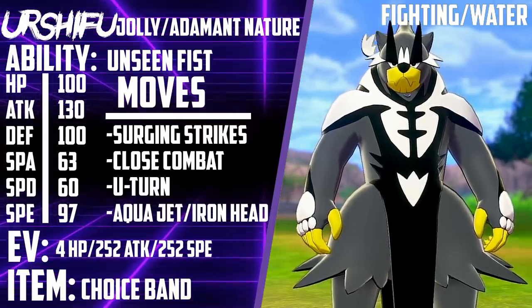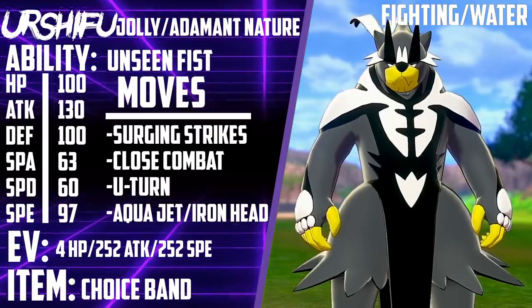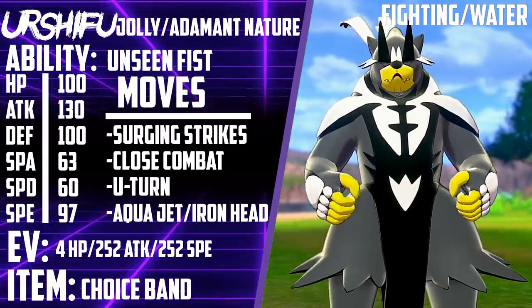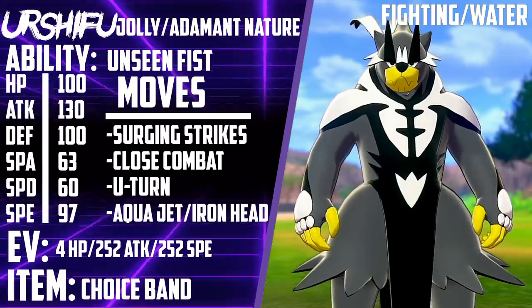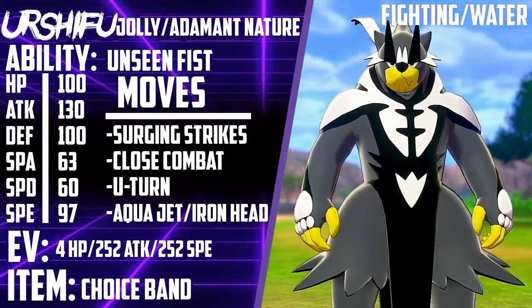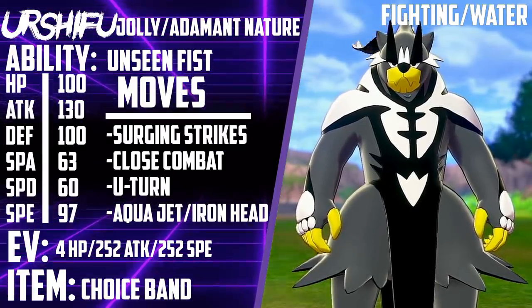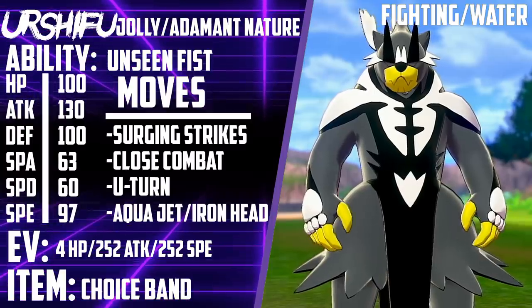You can go with either a Jolly or Adamant nature — we're not too sure because the meta hasn't developed yet. We're still seeing how each of these Pokémon fit within the metagame. But it's so busted knowing that this thing is able to bypass Protect with its contact moves, and you're pretty much only running contact moves on this set.